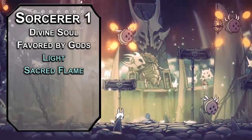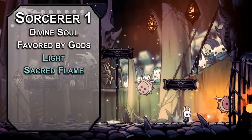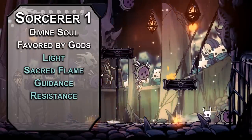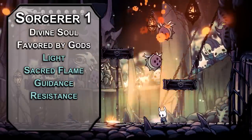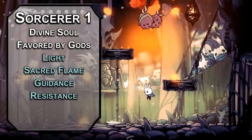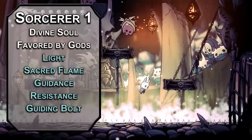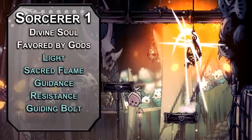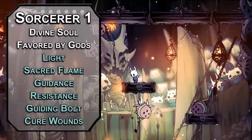Sacred Flame forces a Dexterity saving throw dealing 2d8 radiant damage if creatures fail, and you can ignore cover — great for those hard-to-reach faces. Places. Faces in places that are hard to hit. Guidance and Resistance give a creature a d4 to add to ability checks and saving throws respectively as you lean forward in your chair and get real serious. You're gonna beat this boss. Guiding Bolt is a big laser that deals 4d6 radiant damage with a ranged spell attack, and the next person attacking the creature gets advantage, which could be you.